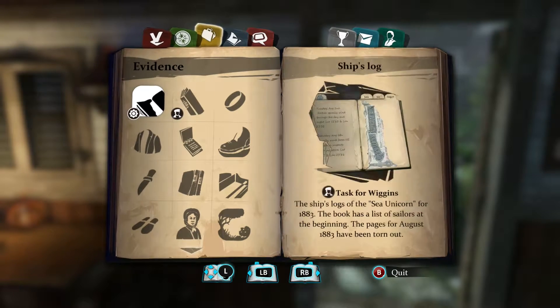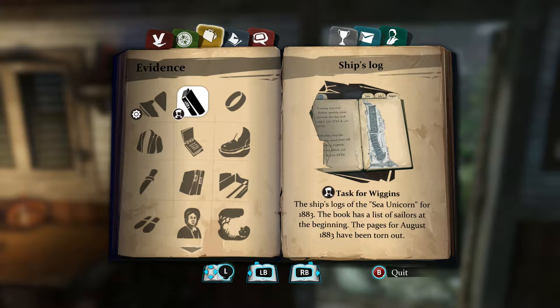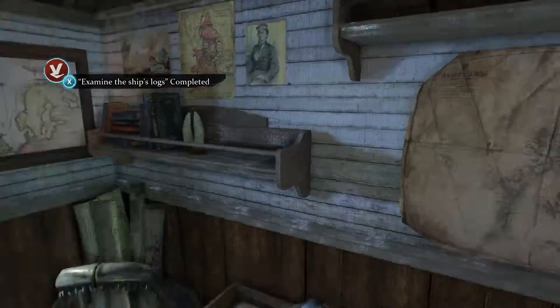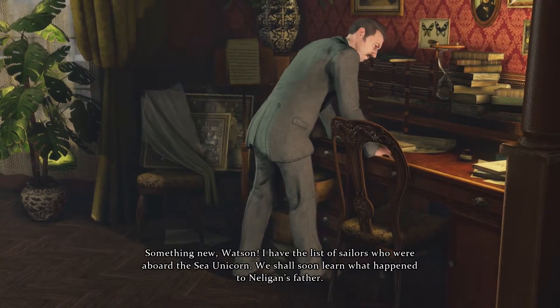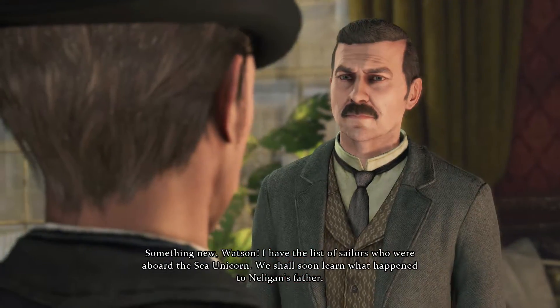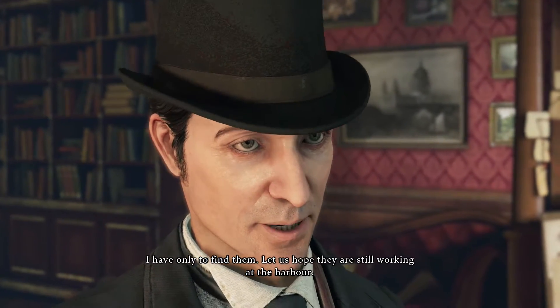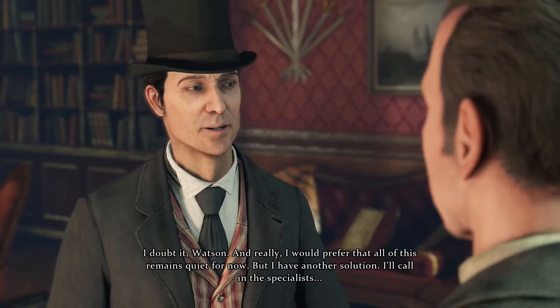So what do we do with it? The task: the ship's logs of the Sea Unicorn for 1883, with the list of sailors at the beginning — the page for August 1883 has been torn out. Let's go back to our archive and examine that stuff. Something new, Watson — I have the list of sailors who were aboard the Sea Unicorn. We shall soon learn what happened to Nelligan's father. I have only to find them; let us hope they're still working at the harbor.